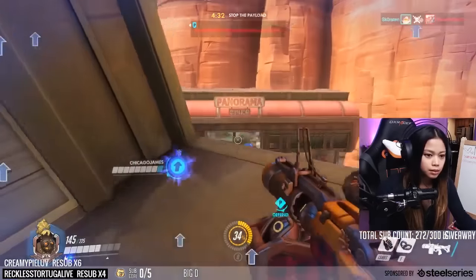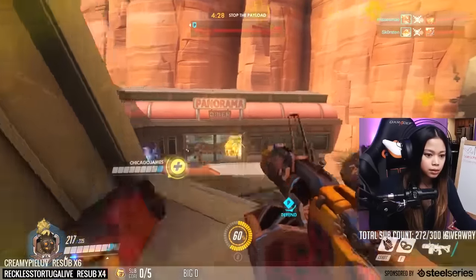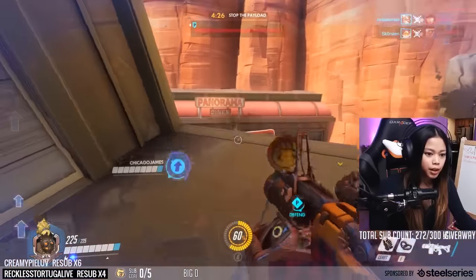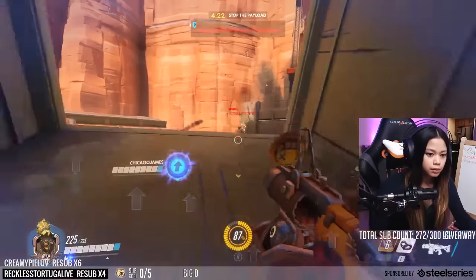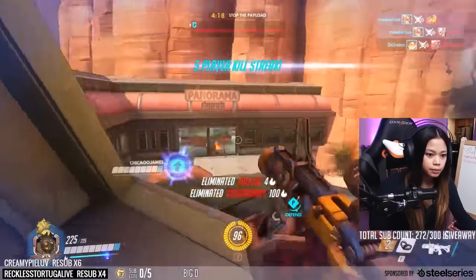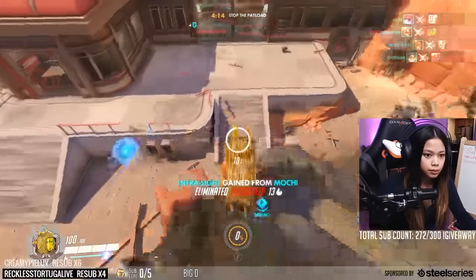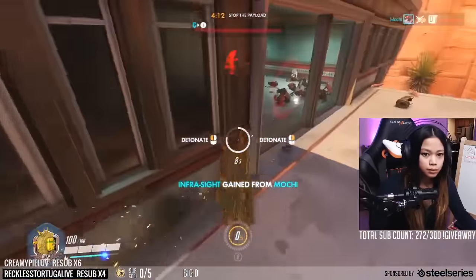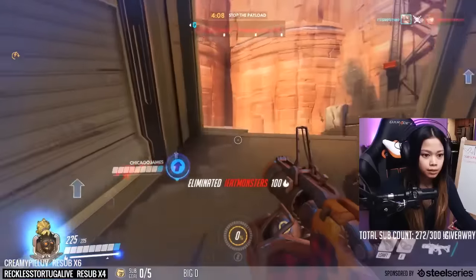As you may have already figured out, Junkrat is a defensive hero. He does great damage — his frags are about 120 damage. But unfortunately, he's really squishy. He has a very low fire rate, low ammo — I believe it's only like 5 or 6 or something like that — and low health. So the best way to use him is to stay away, out of sight from offense heroes, and hide pretty much behind everything.